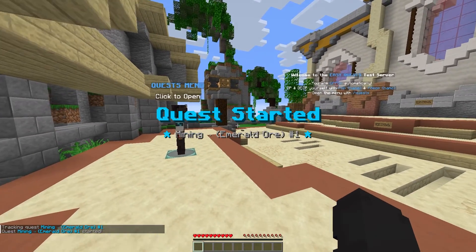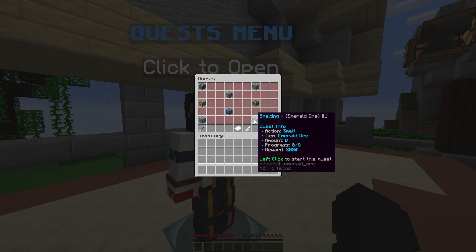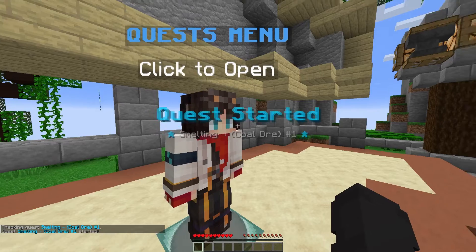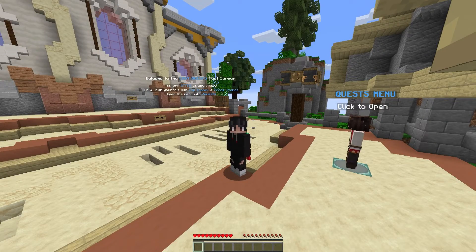If I click on this quest to start it, you'll see it says 'Quest Started.' You can give ranks on your server a maximum number of quests they can have running at one time, to give perks to people who support your server. For example, I could also click on coal ore here to start the coal smelting quest — and there we go, I've just started that one.